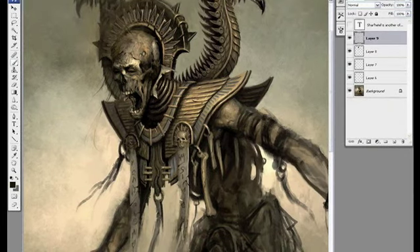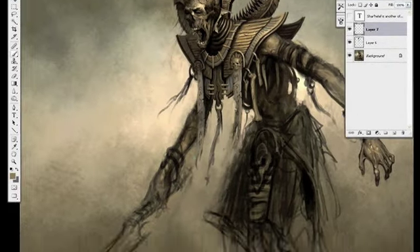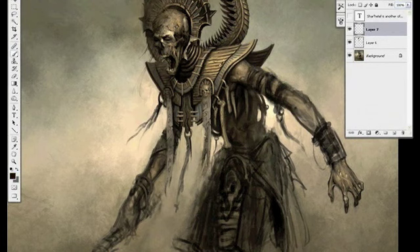One thing you have to constantly be aware of when you're designing video game characters is you have to come up with a design that's actually going to be able to work in the game. You can't come up with something that's going to clip through the character all the time, or something that the animators aren't going to be able to animate.